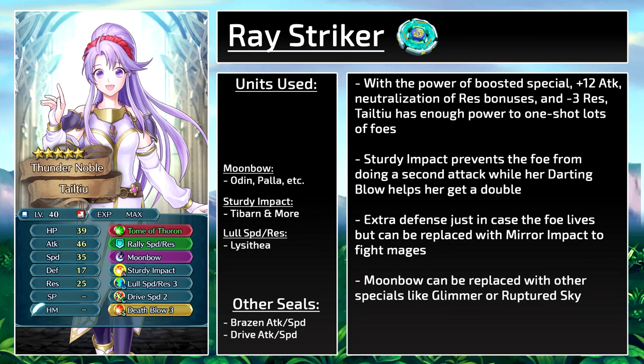Next build — I'm just kidding around with the Beyblade reference. With the power of the boosted special, plus 12 attack, neutralization of res bonuses, and minus 3 res, Teltyu has enough power to one-shot a lot of foes. Sturdy Impact prevents the foe from making a follow-up attack while Darting Blow helps her get a follow-up attack. It also has extra defense just in case the foe lives, but can be replaced with Mirror Impact for mages. Moonbow can also be replaced with other specials like Glimmer or Ruptured Sky — it's just up to personal preference.